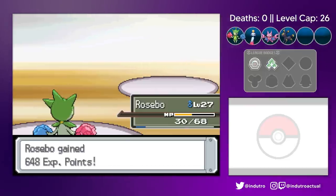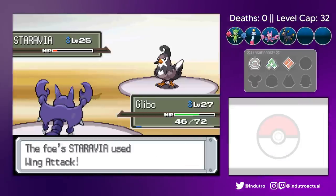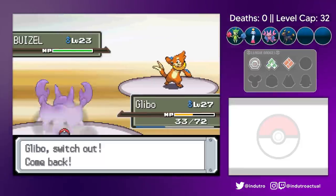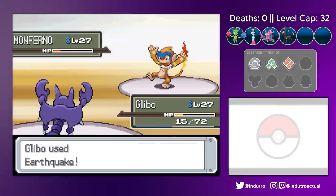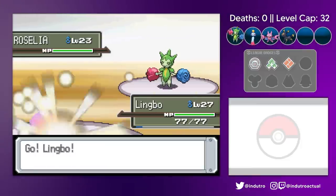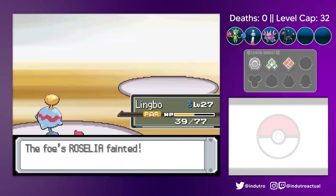I decided to brush up on my strats again before moving on. The Maylene fight was next, and thankfully we regained our senses. Glybo came out and spammed Feint Attacks for the Staravia, Rosebo came out and ended the Buizel, we switched back to Glybo to take out the Monferno with an Earthquake, and finally Lingbo wrapped things up with Maylene's Roselia. Not a perfect fight, but much better.